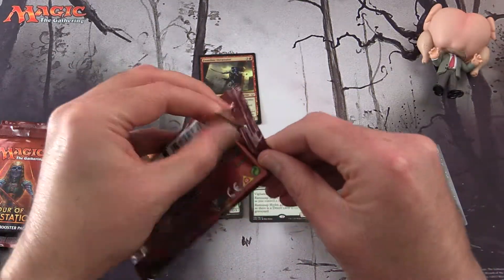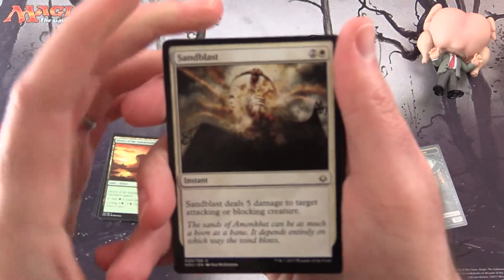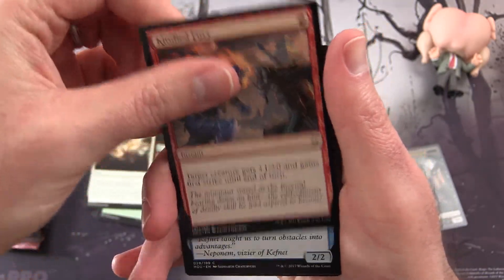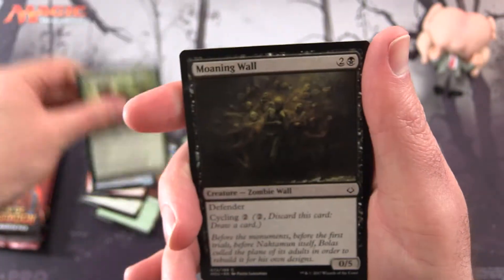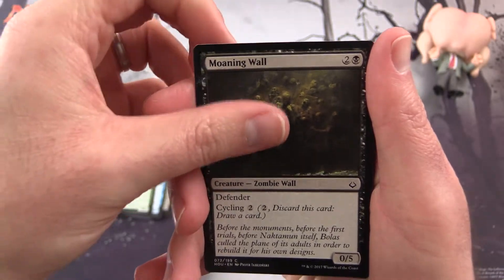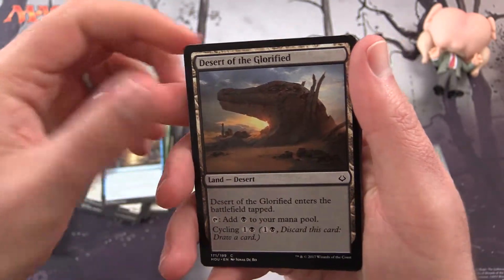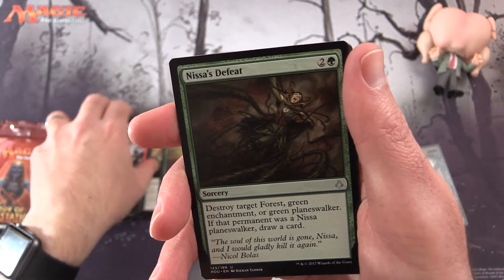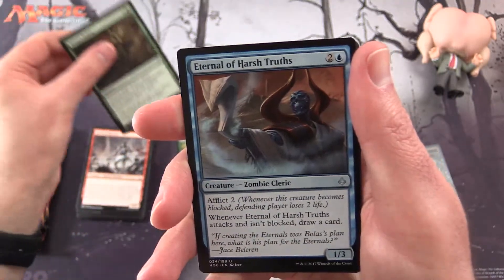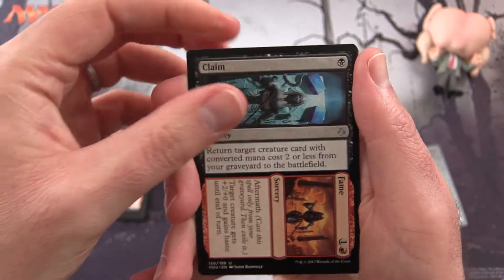On to pack number 2 — let's see if we can do better than that. We get a Sandblast, Kindled Fury, Aerial Guide, Rampaging Hippo! Moaning Wall again — we're going to have a playset pretty soon. Ambuscade, Strategic Planning, Desert of the Glorified, Scoundrel of Souls, Defiant Khenra. And for the uncommons we have Nissa's Defeat, Eternal of Harsh Truths, and Claim to Fame — this one was worth a couple of bucks back in the day.